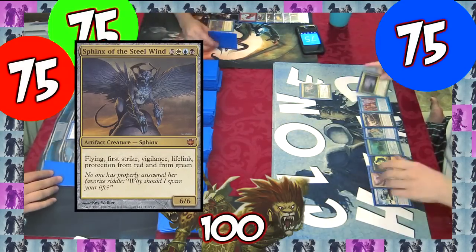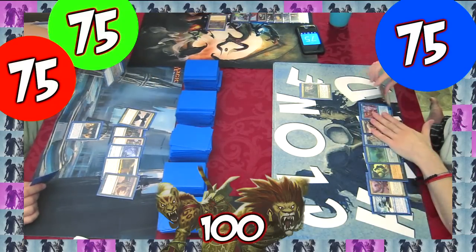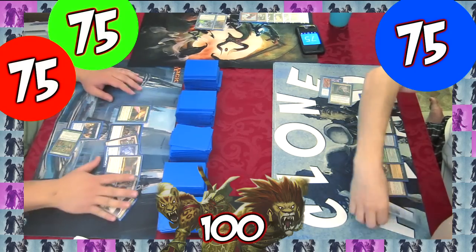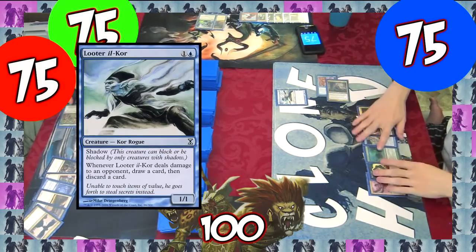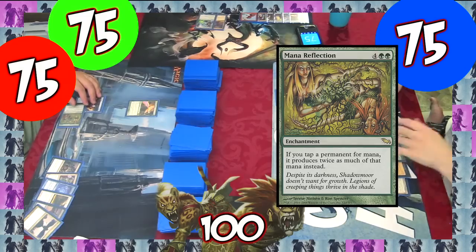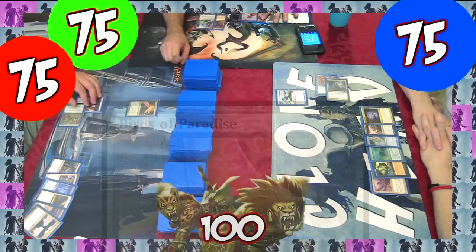On our next turn, I draw Grixis Charm, which I could have landed to further set up my mana base, but instead I decided to get a draw engine going by casting Looter Il-Kor. June lands Mana Reflection to get Birds of Paradise out there for some acceleration. Josh does nothing at the moment.